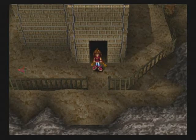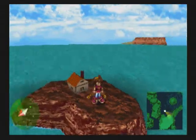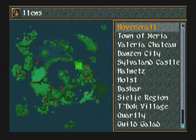Extend raises the power of a spell by 1.5% and increases its area effect. If it's a single target spell, it goes to group. If it's a group spell, it goes to hit everybody. Pretty decent force ability. Personally, I like Mystic more.